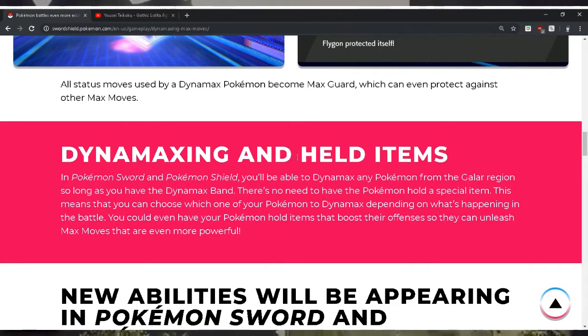In Pokémon Sword and Shield, you'll be able to Dynamax any Pokémon in the Galar region. As long as the Dynamax band is available, there's no need to have the Pokémon hold a special item. This means you can choose which one of your Pokémon to Dynamax depending on what's happening in the battle, and you can even have your Pokémon hold items that boost their offenses so they can unleash Max moves that are even more powerful.